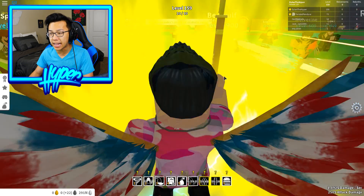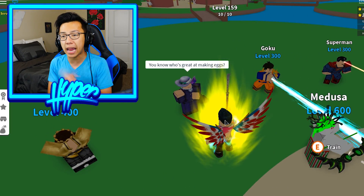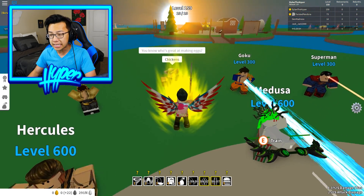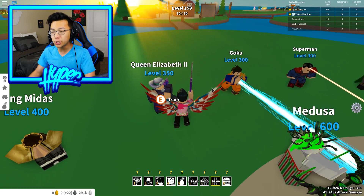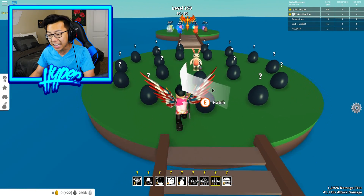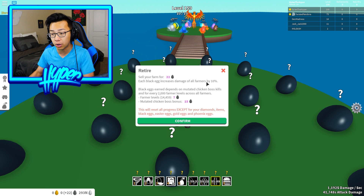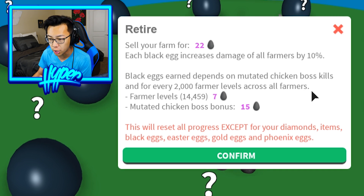Y'all can see right here I have a bunch of farmers. The one farmer you actually need to take a look at specifically is this one right here — Queen Elizabeth the Second. In order to actually get black eggs in the game, you need to hire Queen Elizabeth the Second and get her to level 150. Once you do that, you can go all the way back to the Easter Bunny, talk to him, and actually retire in the game. Right here I can retire and sell my farm for 22 black eggs. Each black egg increases damage of all farmers by 10%.